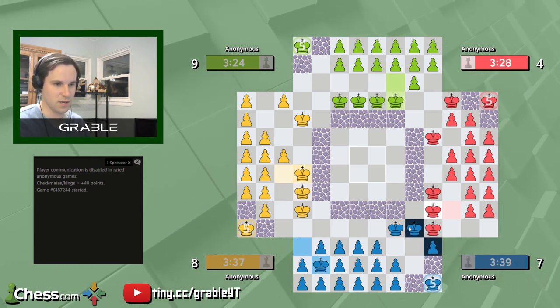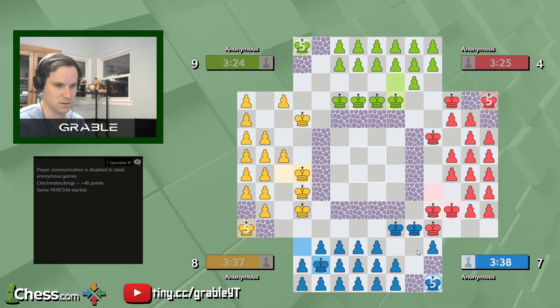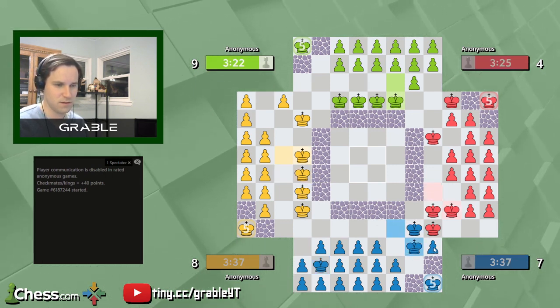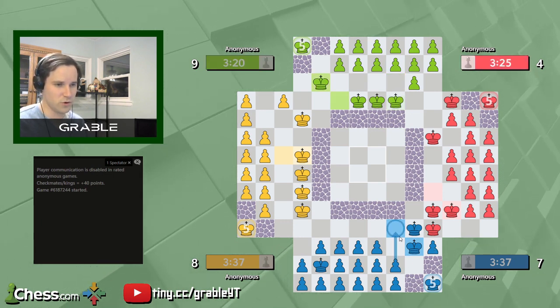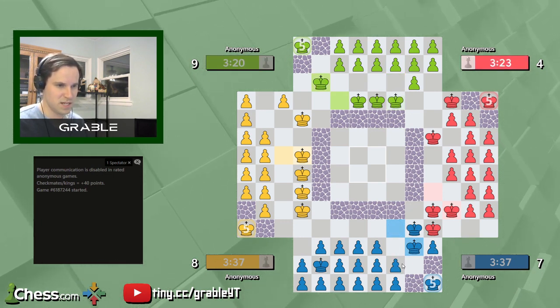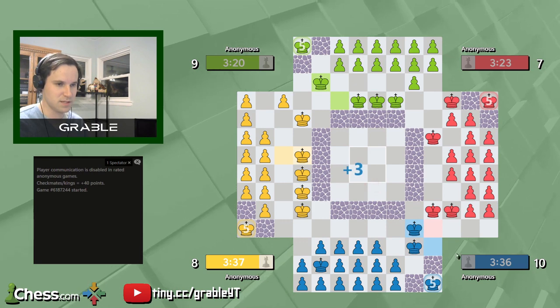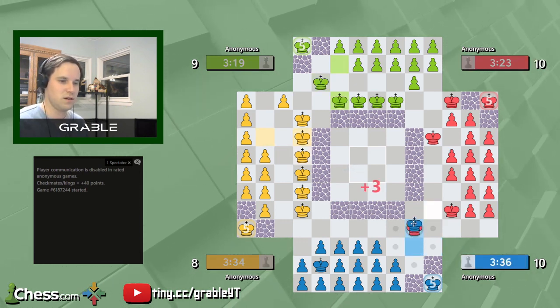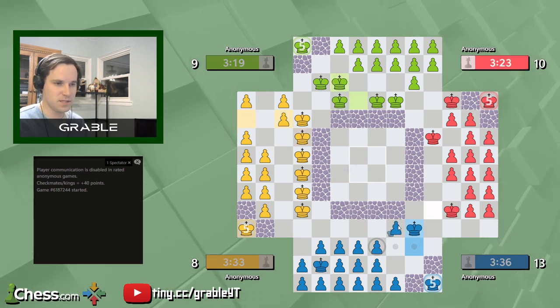I'm going to step back and rescue this so that Yellow doesn't have that opportunity. We can do this and get in some more promotions. This has the potential to be a devastating attack by Red, but it's being diffused, which is nice. We get in our promotion and our three points per piece — that's good.